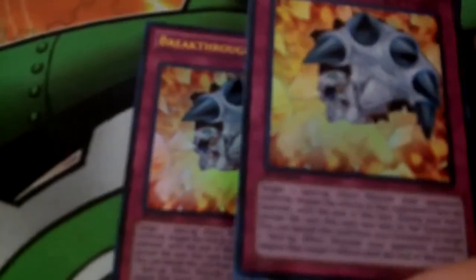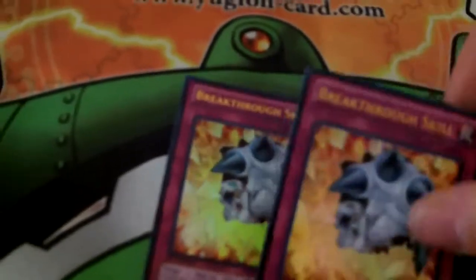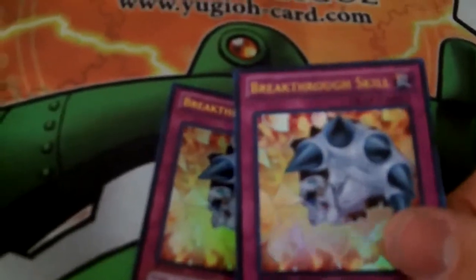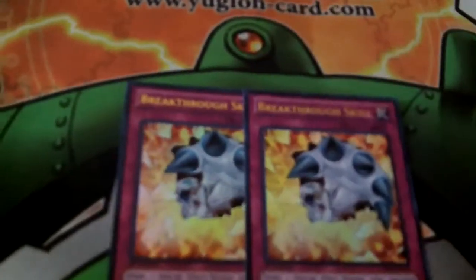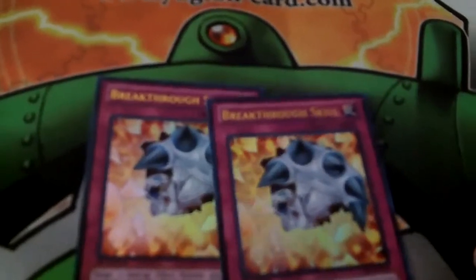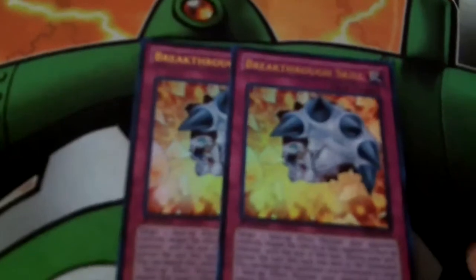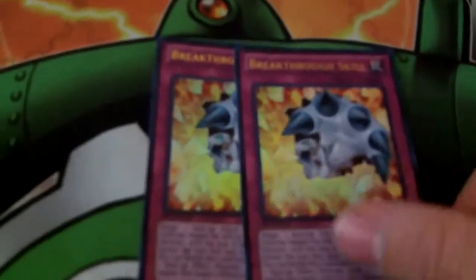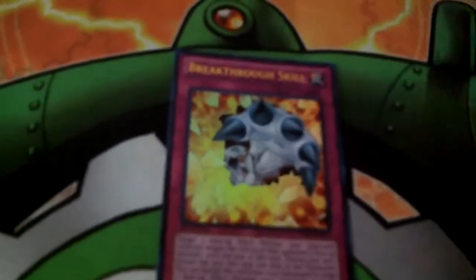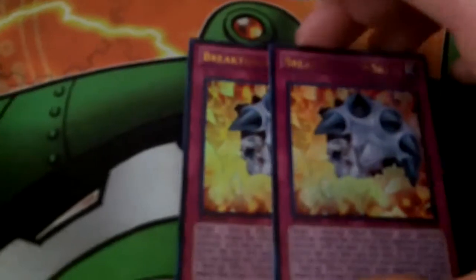Imagine a Lightsworn deck — your opponent summons a Zenmaines during their turn and ends. You draw, and you automatically have an answer in the grave with Breakthrough Skill. You just say, 'Your Zenmaines doesn't have its effect anymore.' In Lightsworns, you'd normally have to get a bigger monster or destroy it by card effect by sending a Ryko or a Celestia. But no — all you have to do is activate Breakthrough Skill, negate Zenmaines, and just crush it.